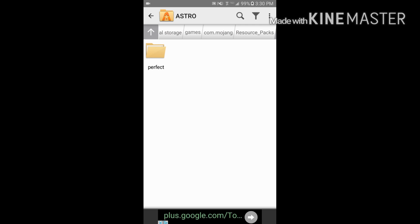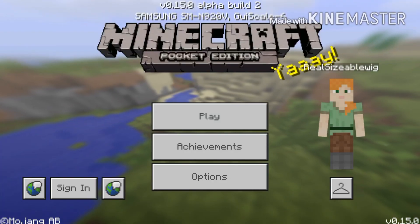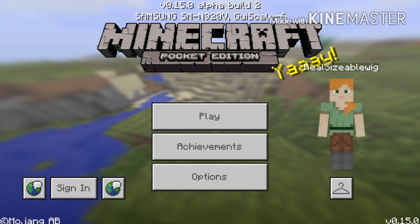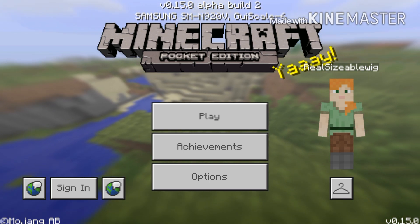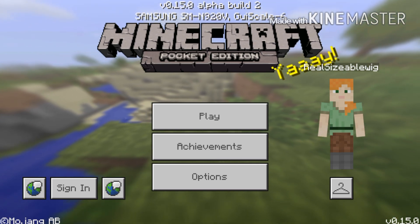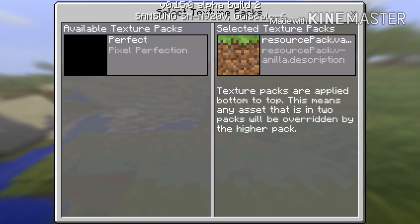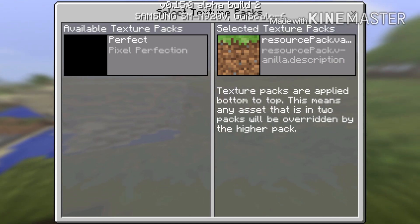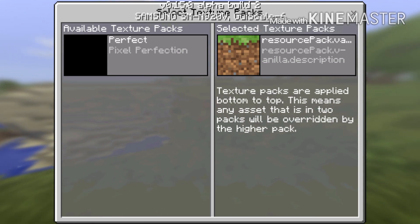Once it's done, you will go into Block Launcher. Once you are done in the file manager, you will come into Block Launcher and you will see a second world icon which you can tap, and it will bring up this menu — this is where you can put your texture packs, pick your texture packs, use them, and select them.